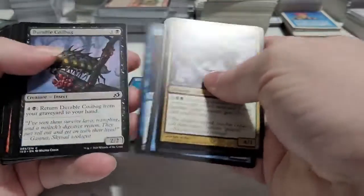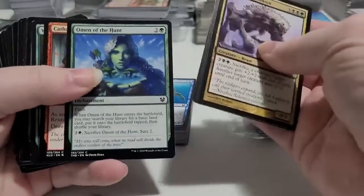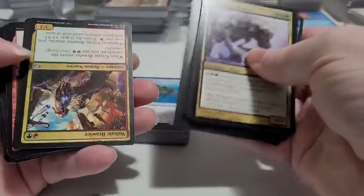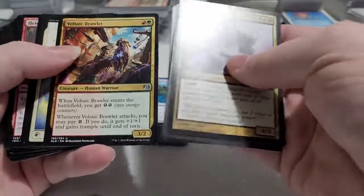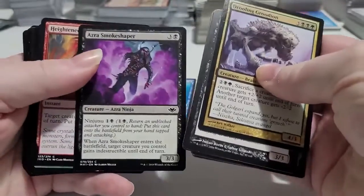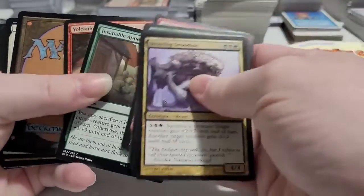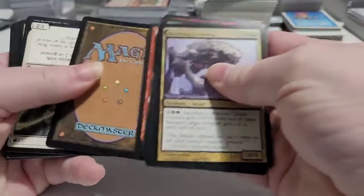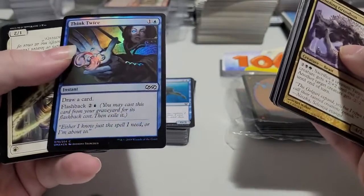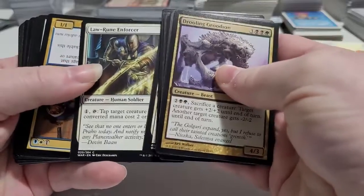It has M19 in it and a few other types of sets. There's an enchantment — Omen of the Hunt, Wolf Query, Blasculus, Plummet, Voltenic Brawler. Sorry if there's too much reflection on this. I'm trying my best to make sure it's viewable for everybody, but it doesn't look like there's any white-bordered cards in amongst this stuff, which is kind of a bummer. Destroy Target Land is another land destruction. Here's our foil from Ultimate Masters — Think Twice, a common foil, but hey, any foil is a foil. Law Rune Enforcer.